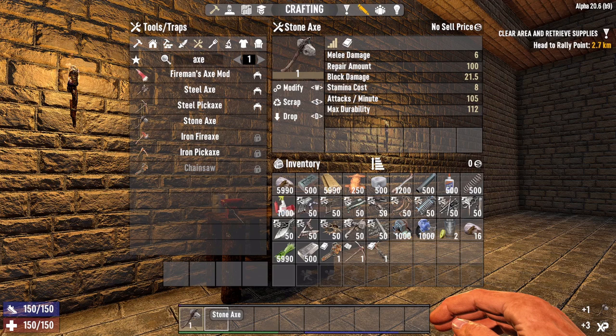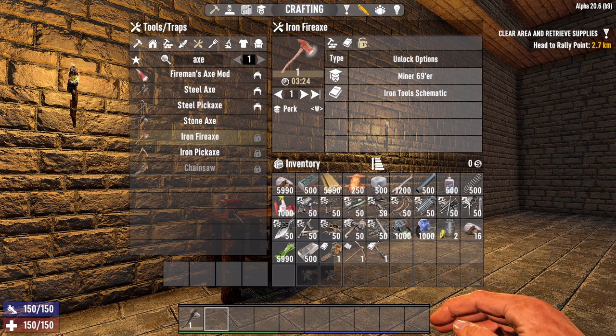Now how do we upgrade it, how do we unlock the next step? Well, you have to invest in the skills needed to craft higher quality items. Similarly, if you want to create the next level up — so from stone we want to go to iron or to steel or to the chainsaw — we have to spend the skill points or find the schematics. If I click on the iron fire axe you can see here that it's locked, and in order to unlock it I need to invest skill points in Minor 69er, or I need to find the iron tool schematic.